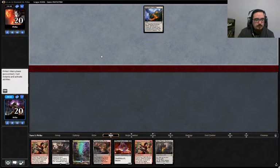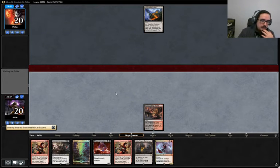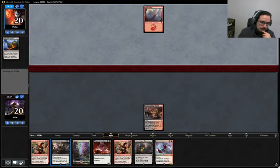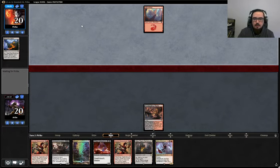His land's coming in tapped, which is good for us. We'll play Foreboding Ruins, revealing Swamp, and pass the turn. He'll be tapped out and forgets to sack his land. So I think we're going to go turn two Gifted Aetherborn, turn three Stensia Masquerade, turn four Olivia. And then if we get to turn five, we can play Stromkirk and then discard something — hopefully we draw a madness card. This is a madness card but we won't have enough mana for it unless we draw two lands.